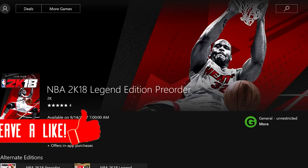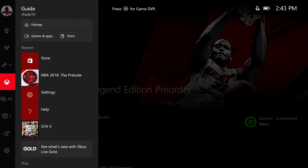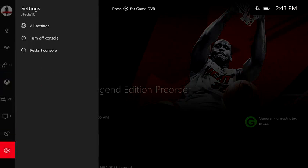Today I'm going to be showing you guys how to get NBA 2K18 early. You heard it right, early. You can get it one day earlier. You already know the release date for the early tip-off is 9-15-2017, but today I'm going to be showing you guys that you can get it on 9-14-2017, man. One day earlier.